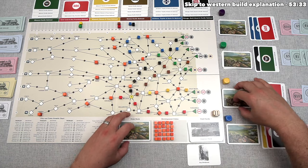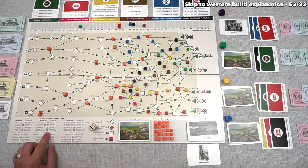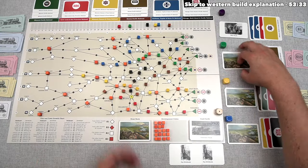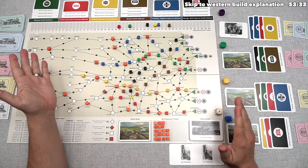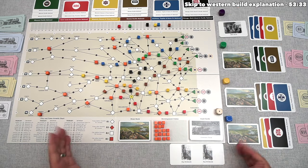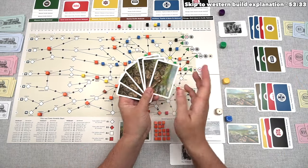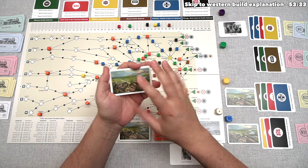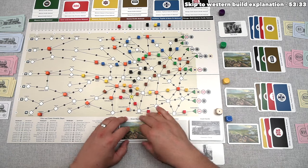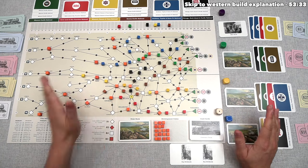We fast-forward through a few turns — more track lays, a few stocks purchased, and we used our pay dividends card. Two out of the potential eight dividends have now been paid out. It's the green player's turn and their hand is getting low. They want to save some flexibility for later and decide to draw the first random card from the game. People could have drawn randomly earlier, but now players are more wary about holding cards to guarantee specific later actions.